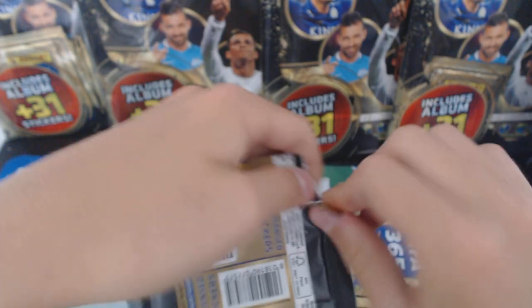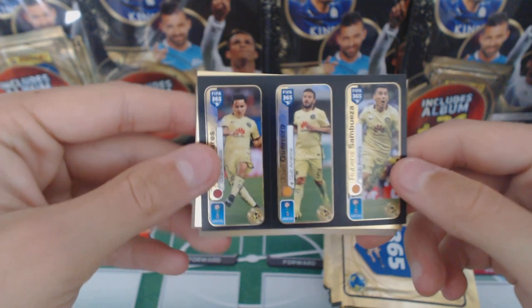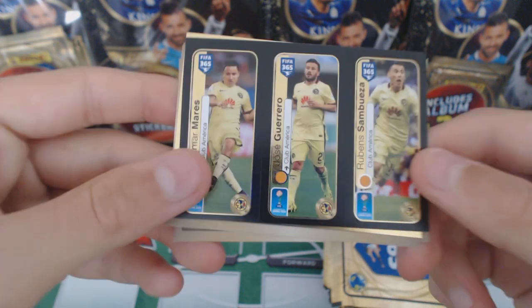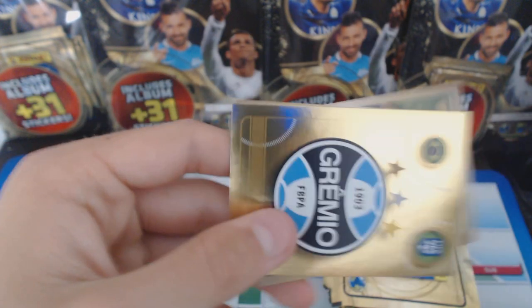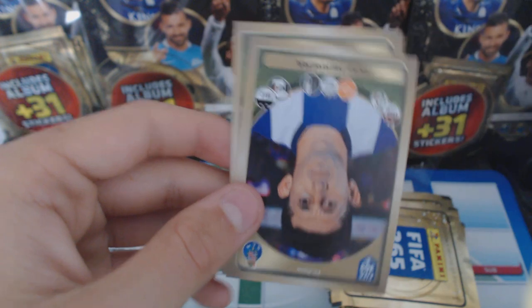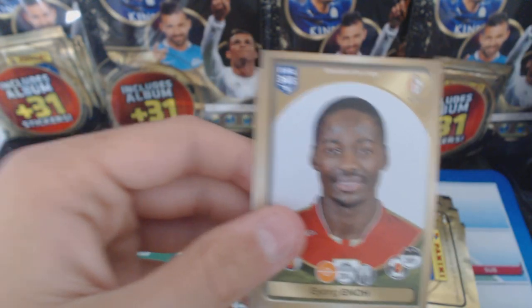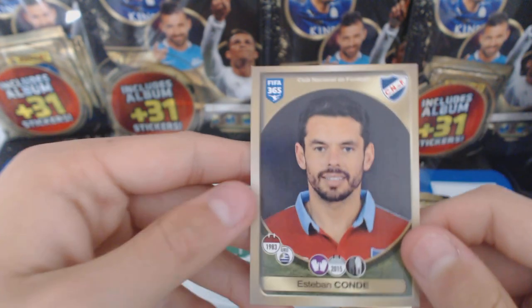I'm really more into cards but I do enjoy stickers, as I did start collecting stickers way early before cards. So the next pack - we get a trio from Club America, a Gremio badge from Brazil, Hexa Herrera, Raporto, Enno, and Conde. Not bad.